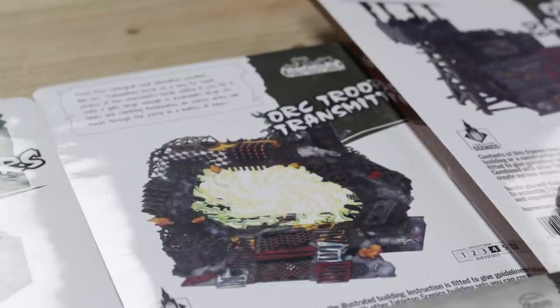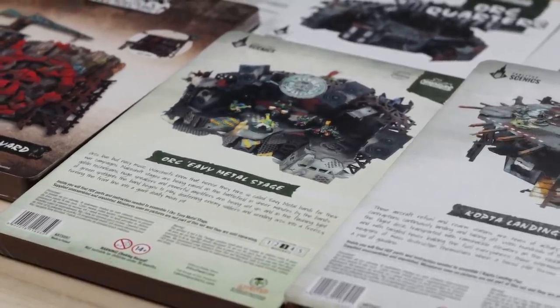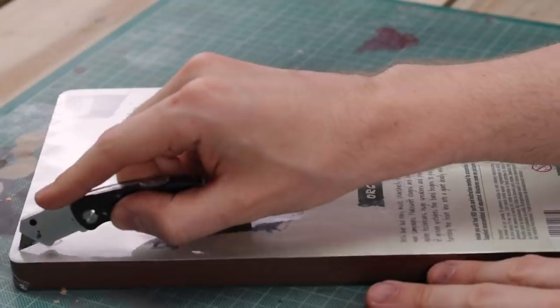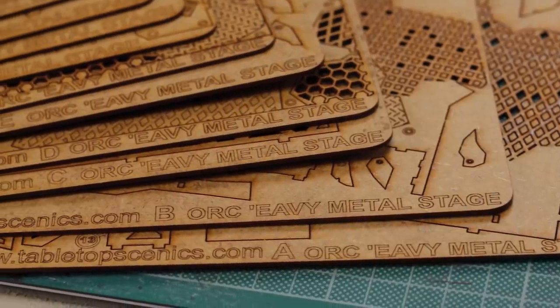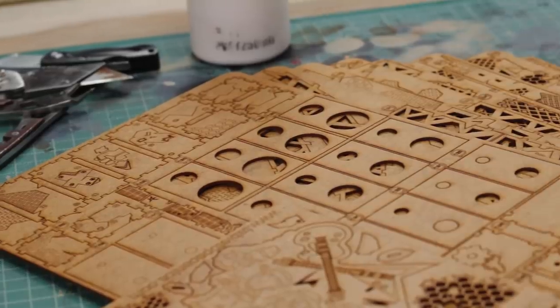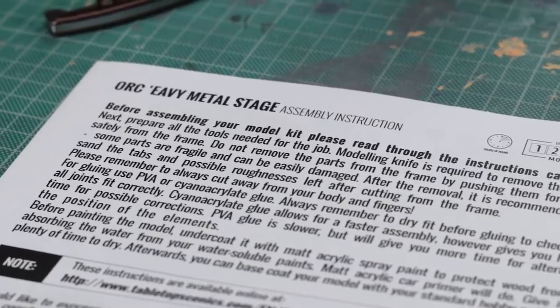We are looking at the Cromlet Games tabletop scenics terrain range — really good stuff, and I used it in a previous video where I built a destroyed city. To put this together you need some clippers, knives, and PVA glue; superglue is optional but handy for small fiddly bits. I have eight of these to do but only end up doing six because they take forever. The instructions give a difficulty scale and an estimated time — whatever that estimated time is, double it. I've spent maybe 50 hours assembling these buildings.